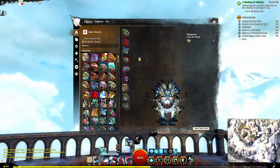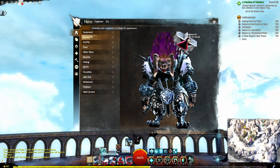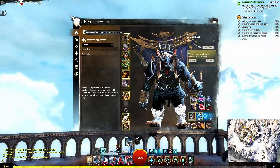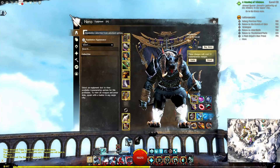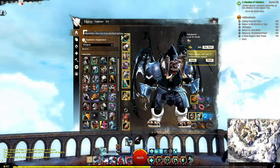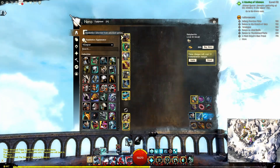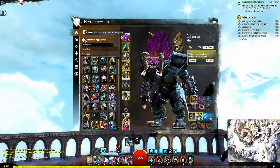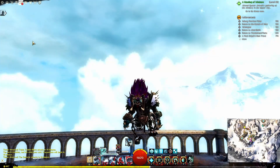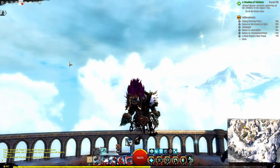I'm just going to click that because I think that's awesome. There's also a new button that allows players to randomize their skins. If I go to wardrobe, I can randomize my appearance. I have a lot of different combinations I can use, and you can just keep clicking this until you find something you like. I'll play with that another time. Players can now also choose to randomize their appearance when using total makeover kits and self-style hair kits.